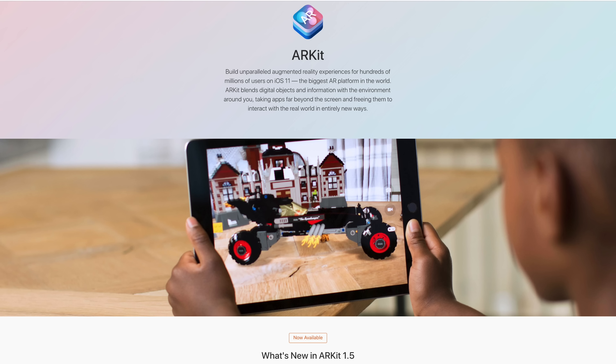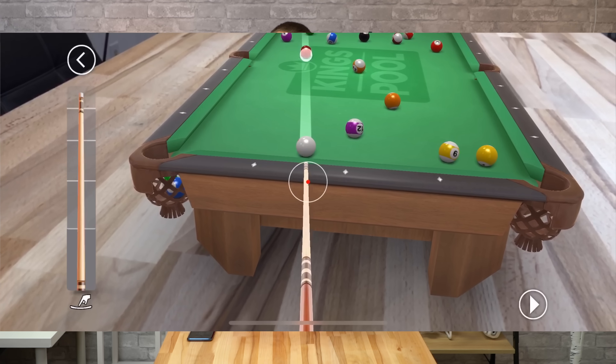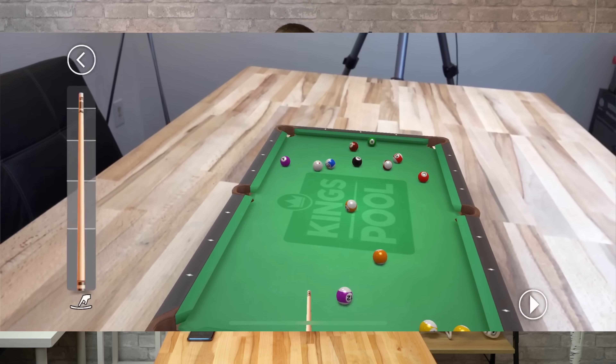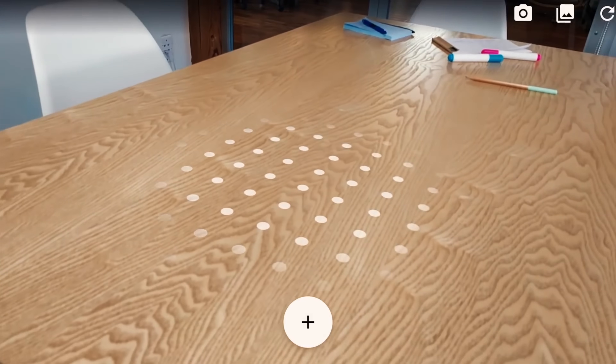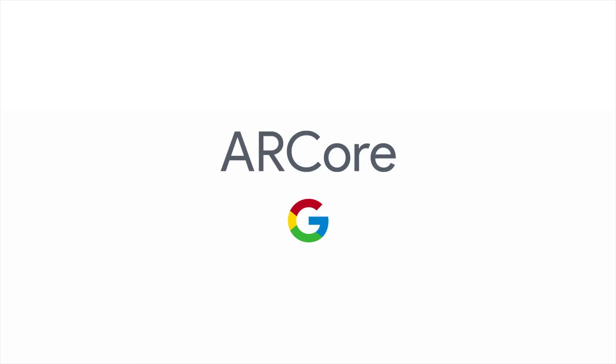Apple's ARKit was shown off to the world in June at WWDC 2017, enabling any iPhone with an A9 or newer processor to run augmented reality games and apps. It was released alongside iOS 11 in September, and there has been a huge wave of AR games and apps since then. Just two months after Apple's ARKit announcement, Google announced ARCore, which is pretty much the same thing except for Android devices.